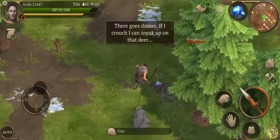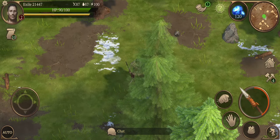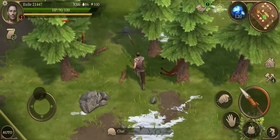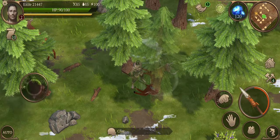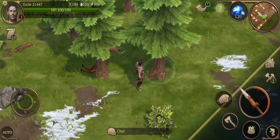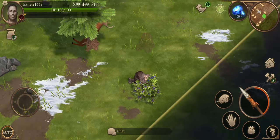If I crouch I can sneak up on that deer — we'll end up doing that too. Let's crouch so we can get him — beautiful. I really love how the trees and other debris sort of shadow away when you're trying to get to another item. That's pretty cool. Can I do auto? Yes — I've cleared the area of all the enemies.